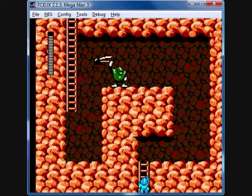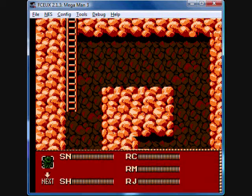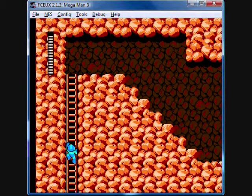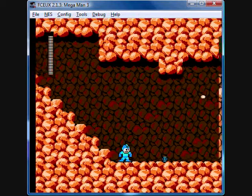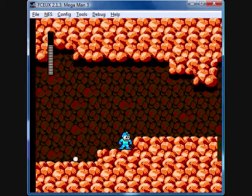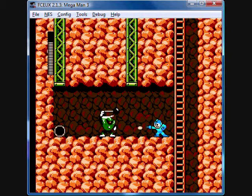And here we have another instance of Hammer Joe, and this is a good spot to demonstrate the Magnet Missile. It's a good thing that we get Rush Coil from the start, or else that jump would not be possible. And now we have a rock staircase. Oh, these monkeys — how I despise them. It can take some strategy to get rid of those things sometimes, but since I had the Magnet Missile, I didn't really need to.